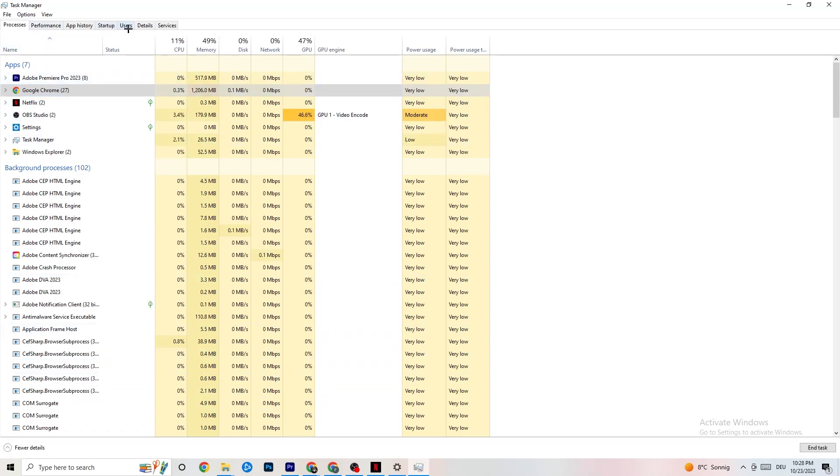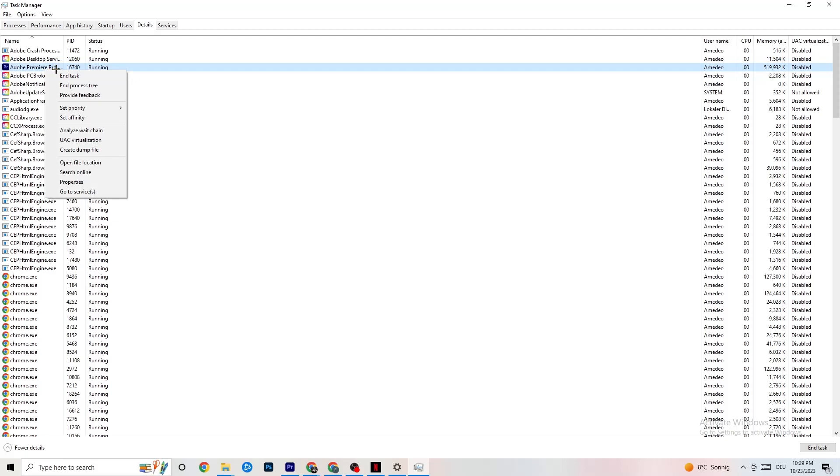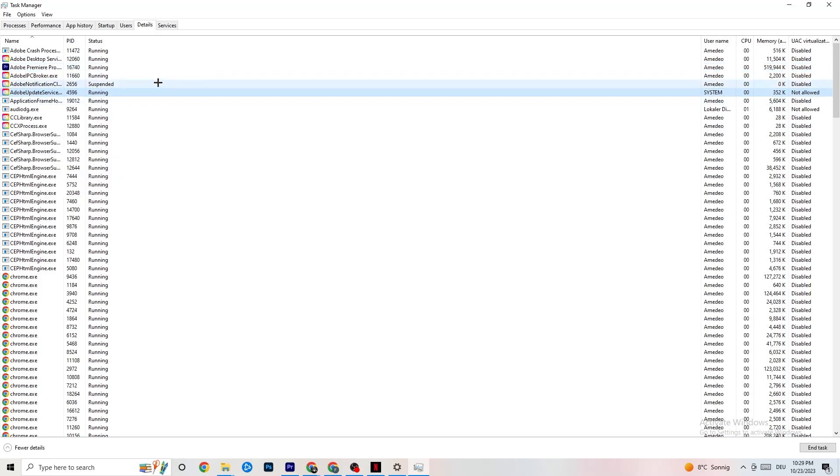Next, navigate to the top-left corner and click on Details. You'll need the game running for this, but the process is the same — right-click the game's process, click 'Set Priority,' and choose either High or Real Time. You need to check which works better for your PC. What this does is direct more performance priority to your game, which will reduce the probability of crashing.